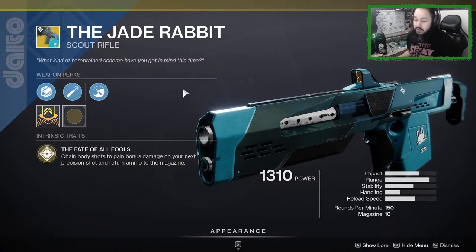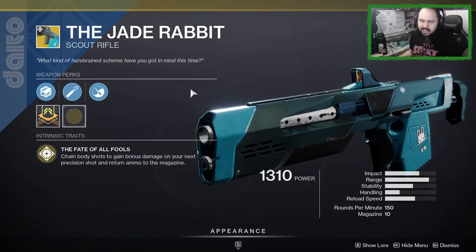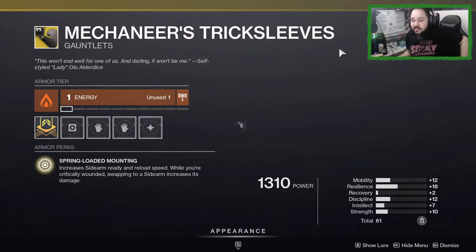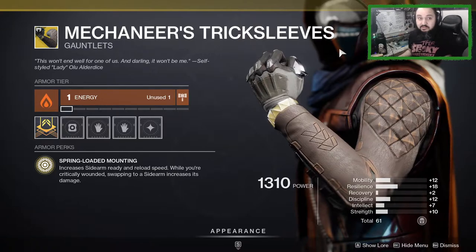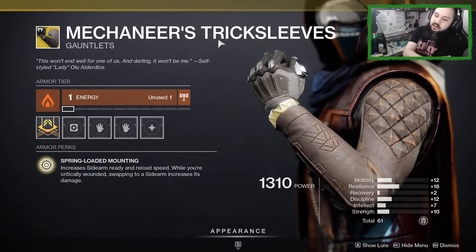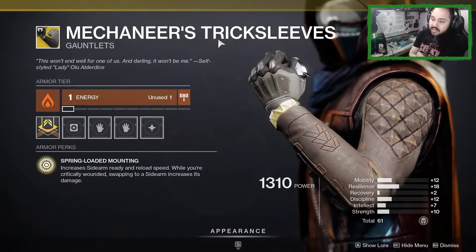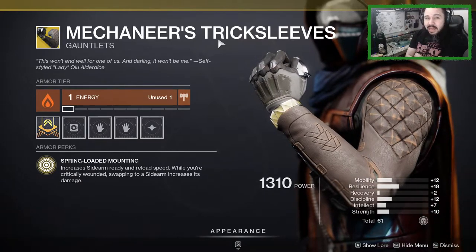I just don't remember what the catalyst does — if I remember correctly, it gives you stability. For hunters we have Mechaneer's Tricksleeves, which is something I always seem to get. It increases sidearm ready and reload speed while you're critically wounded, and swapping to a sidearm increases its damage. Unfortunately, it's not that good.